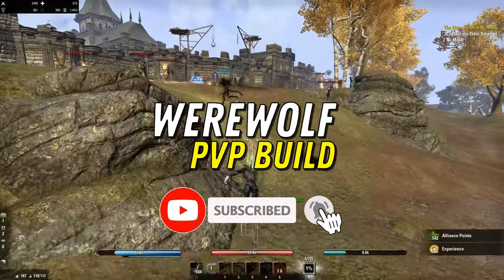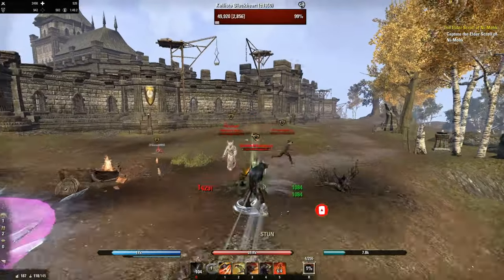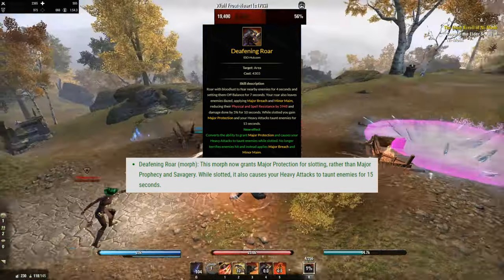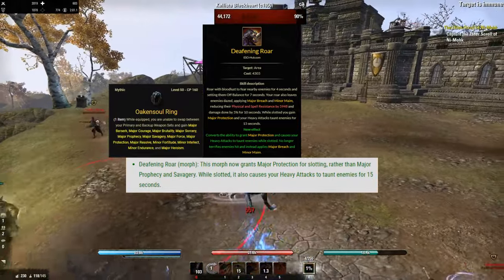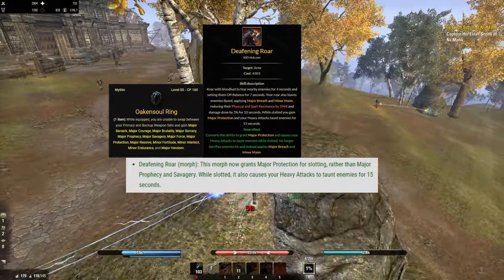Welcome back guys to the PvP build for the Gold Road Chapter with my Werewolf today, which got some new juicy buffs. The first one is the biggest change with Defining Roar. This morph now grants Major Protection, 10% damage reduction for slotting, rather than Major Savagery. This is not a big problem since we gain the crit buff already with Oakensoul. It's always a big issue to balance out sustain, survivability and damage on Werewolves.